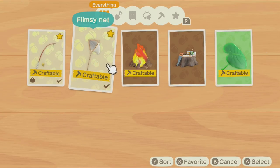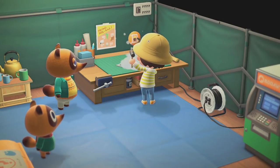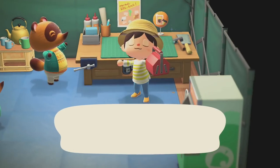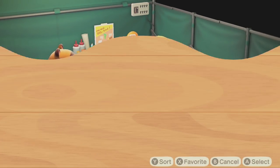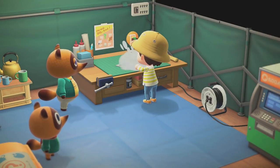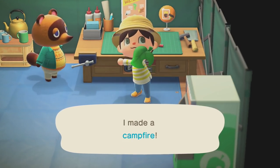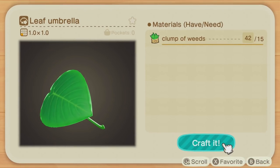Remember how slow the crafting animation was before? I'll do it one more time so you get to see — this is the normal crafting animation. Still a lot faster than I could make a net. We're going to keep crafting — I'm going to make a campfire. If you tap A, he just goes crazy — he's done already before I can even finish the sentence.